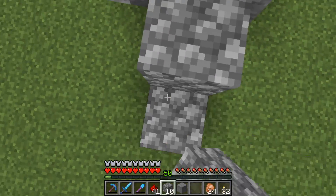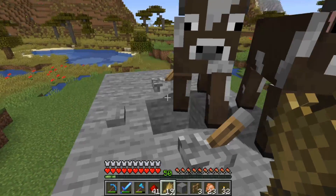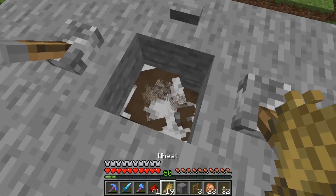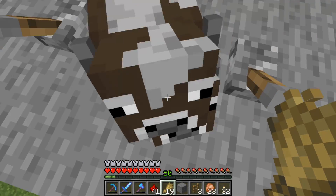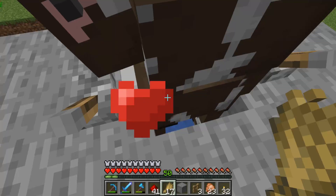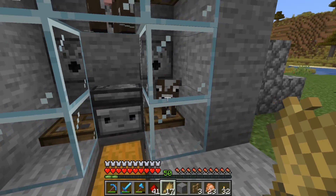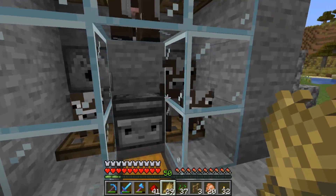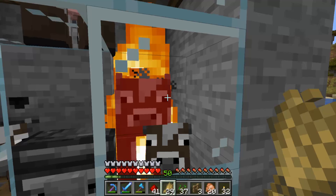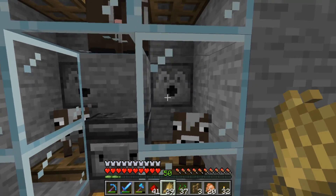It's now time to bring in the two cows. Just use wheat and they'll follow you. Once they're near the hole, you'll just have to push them in. Once you've trapped them, press the button and the water will raise them up, and you can start breeding them. Once they've started breeding, the baby will drop down here. And once it grows up, press this button and the lava will be released. It'll only get the adult cow, not the babies, since their hitbox is so small.